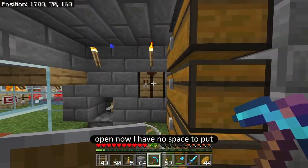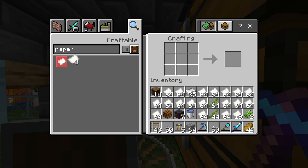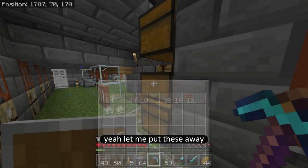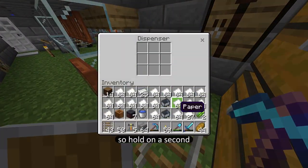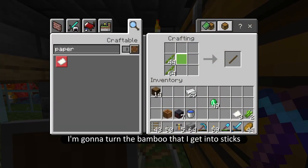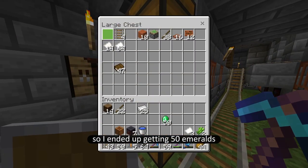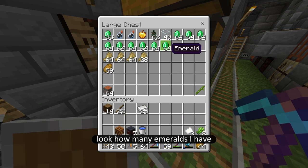Now I have no space to put the minecarts. That's fine, let's just turn this all into paper. I'm going to trade this with the librarian villagers. Let me put these away so I can collect these minecarts — I need them. Put these ones away. Alright, let me trade this paper. I ended up getting 50 emeralds, which is pretty good, and I got rid of all my paper. They ate it up really quickly — look how many emeralds I have, this is crazy right now.